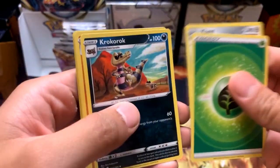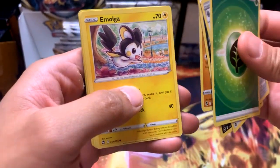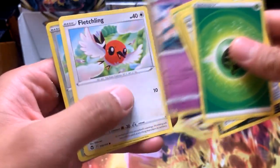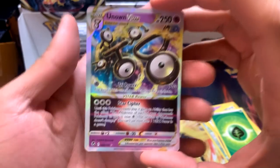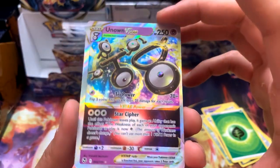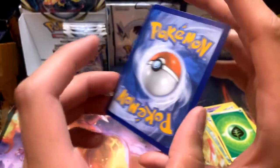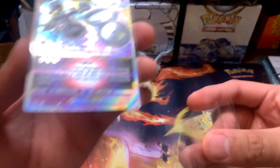Pack eleven continued: Grass Energy, Clang, Krokorok, Anorith - the camera keeps moving, I keep bumping it - Emulga, Meditite, Durant, Relt, Butchling, Butchling again, and an Unown V-Star! That is heavy left centering but this card looks amazing. Very nice - that's our second V-Star of this set.